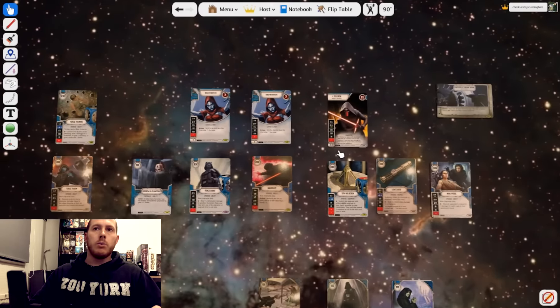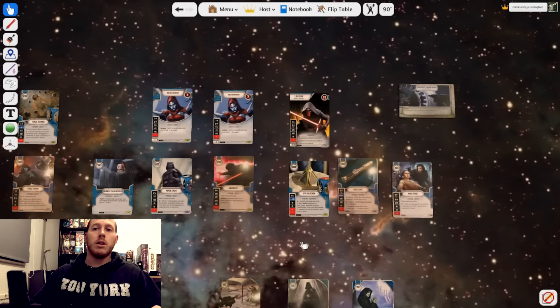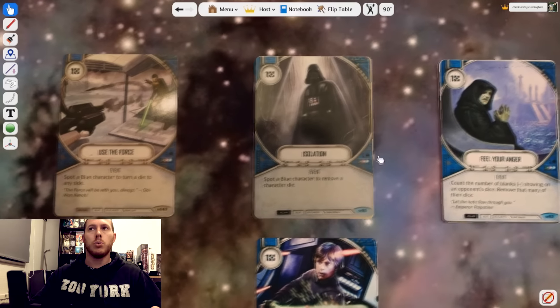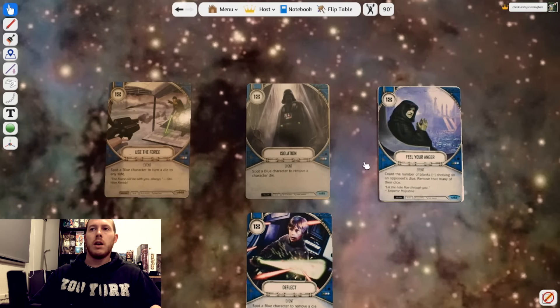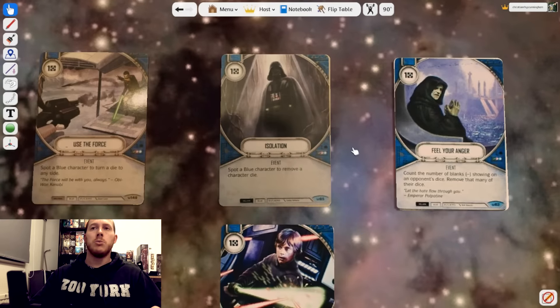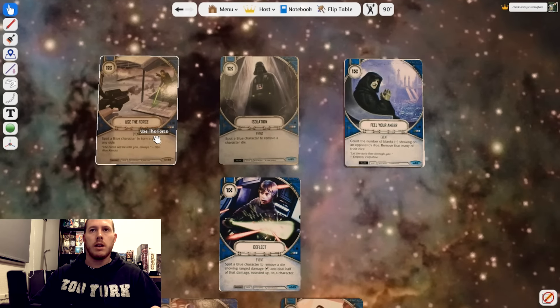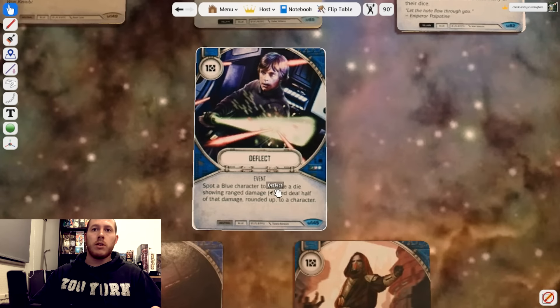We've got some really nice upgrades for damage and control. For control events — three pretty good staples, all costing one: Use the Force, Isolation, and Feel Your Anger. Bear in mind we're going to be causing our opponent to re-roll their dice quite a lot from our Nightsisters, so if they roll two blanks we can really pounce on it with Feel Your Anger — it can be super frustrating to deal with, especially if it manages to remove two dice. These are fairly straightforward, and remember you can use them on your own dice as well, but most of the time we'll be using them on theirs to stop damage getting through.